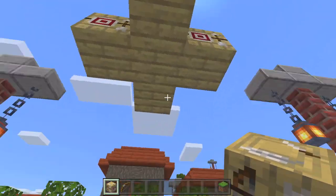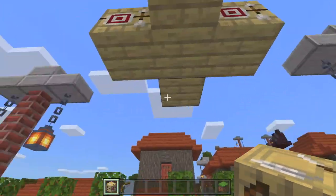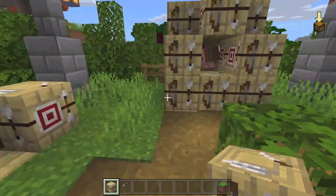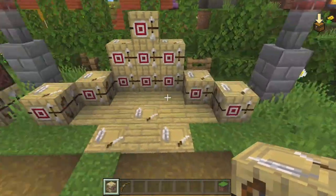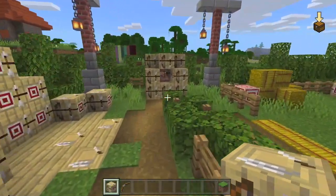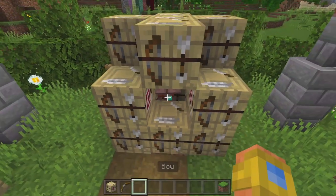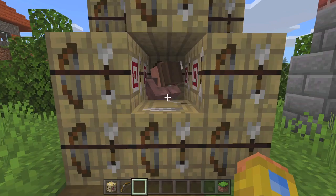If you want to use it in a design setting, you might want to cover up the sides, put it in a floor where the sides aren't seen, or put it in a roof. In a roof it completely matches with birch planks so you won't really be able to see it at all. Stacked up they look kind of cool, and I used one here for a desk with a book and quill. There are other creative ways to use it — like hanging up your bow and arrow when you get home from a long day.